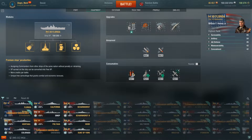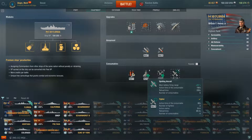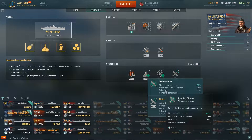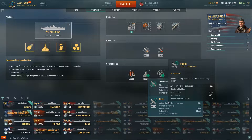For consumables: slot one, damage control party. Slot two, repair party. Slot three, defensive AA fire. And in slot four, you get a choice of spotting aircraft or fighter. I chose fighter because I wanted that little extra boost — this ship has already got pretty good AA and I wanted to increase that a little bit. I do see a lot of Floridas out there with spotting aircraft, though.